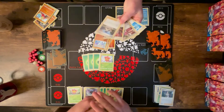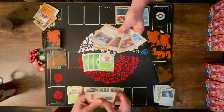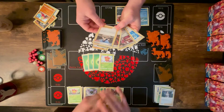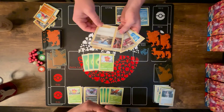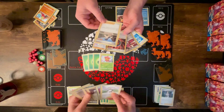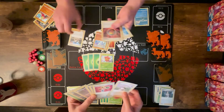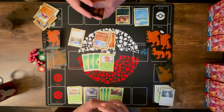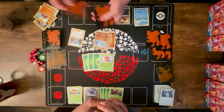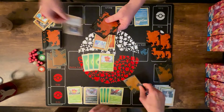Get another Tapu Bulu out. Spring Bloom three times to get a second Tapu Bulu fully set up. Then Energy Recycler — shuffle up to five basic energy from my discard pile into my deck. Get those three energy right back in the deck. So far this has been working pretty well. Both Tapu Bulus are set up, I can afford to discard energy because I'm putting it back in the deck. Tapu Bulu can't go to V or VMAX Pokémon — no rule boxes. I'm going to play Dan: draw two cards, then rock paper scissors with my opponent.